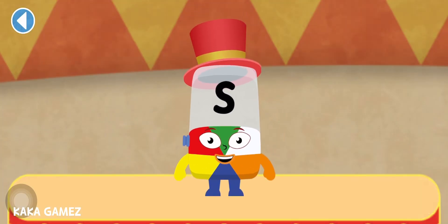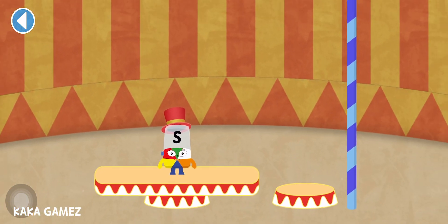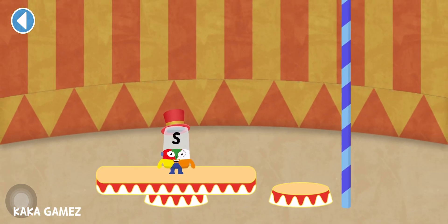Roll up, roll up for the super-silly stacking game. It's me, S, your circus ringmaster. Listen to the Alpha Blocks' letter sounds, read the word, then find the matching picture.